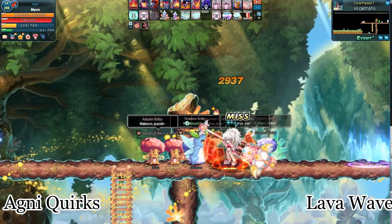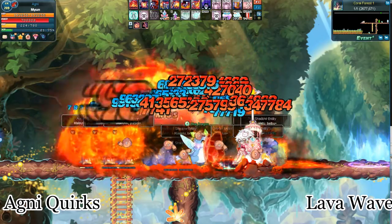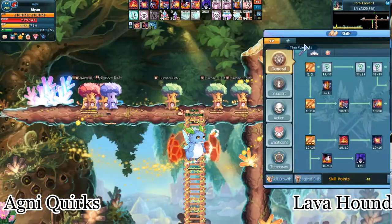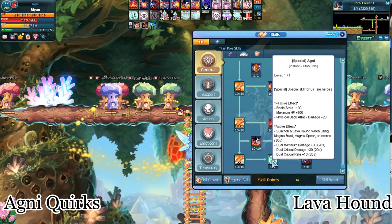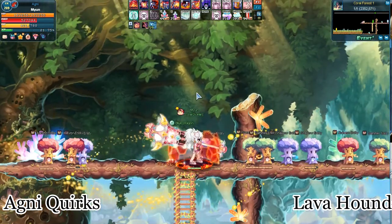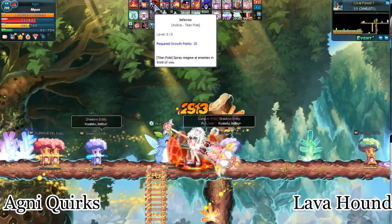Agni also has a passive lava wave that appears randomly over time. However, it only appears when the Agni shield is active. Special Agni is a temporary active buff that increases your damage and critical rate. It also allows you to summon Lava Hounds upon activating three specific skills: Magma Blast, Magma Spear, and Inferno.